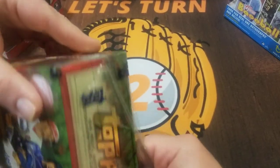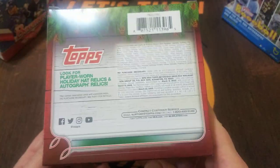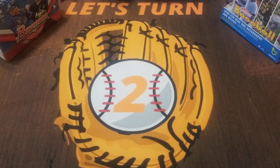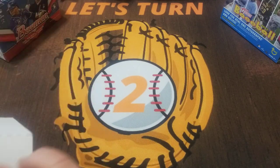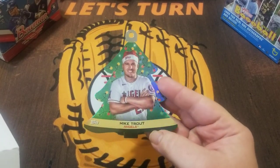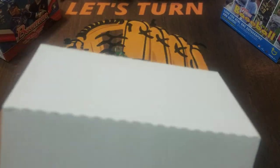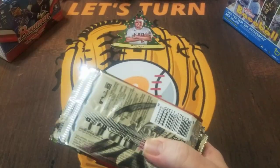I know I got a Hunter Renfro one year, a Brandon McKay another year, so you can get the autographs — they're just few and far between. One last look at the box now without the cellophane wrap on it. Pack odds — and just in case you haven't seen these, this has been out probably close to two months now, so I'm sure a lot of you have either opened this or seen it opened on someone's channel. Here's a nice ornament — Mike Trout. These are what they are, so at least it is a Mike Trout. Let's get our 10 packs out.